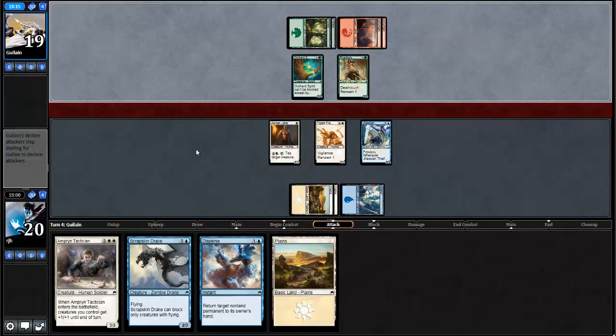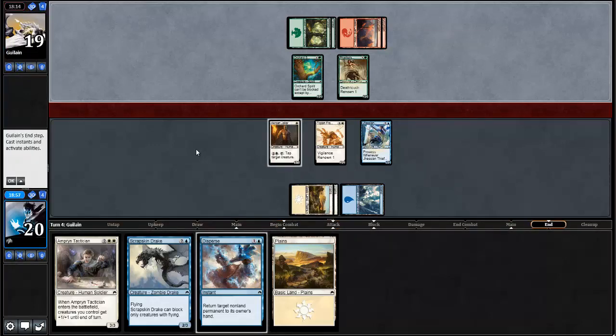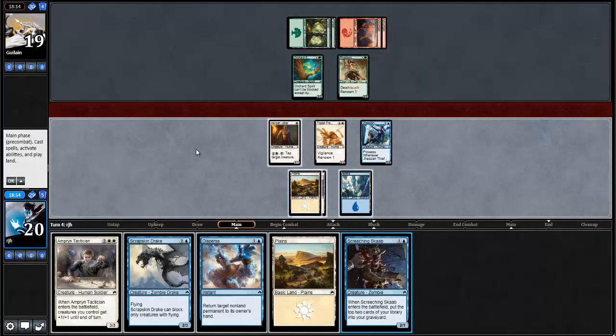We can just attack — oh, I only have one blue though. I think we disperse and attack with the Free Blade and Jession Thief. I'll get a draw card and maybe trade. This 2/3 is going to be an issue, but we're going to have at least some pressure coming down. And if I want to, the Akroan Jailer just starts tapping down the dude. Disperse is a card being used, but it sets my opponent back — that's the idea. I'm just considering — do I want to do the Tactician? No, because then my opponent just eats the Jession Thief.